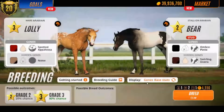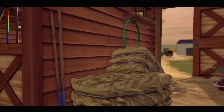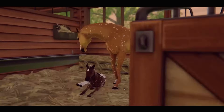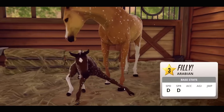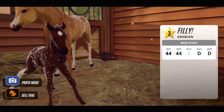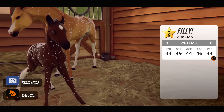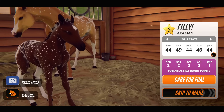Let's breed with Lolly again. Let's go, everybody. Oh, I love the colour — that's pretty. It looks like he's dancing in the moonlight. Everybody's dancing in the moonlight! Sell the foal, let's go.